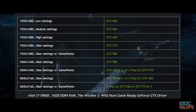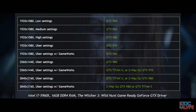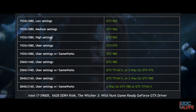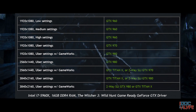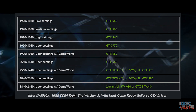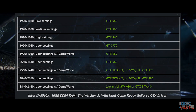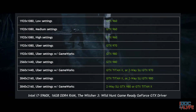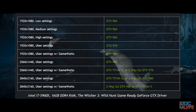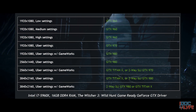For Uber settings at 1080p with GameWorks, optimal performance requires a GTX 980. Moving to 1440p with Uber settings, that's also a GTX 980. For 1440p Uber with GameWorks, you need a GTX Titan X or a 2-way SLI of 970s — that's a lot for just 1440p Uber with GameWorks. At 4K with Uber settings, a GTX Titan X or 2-way SLI 980s, and 4K Uber with GameWorks also requires 2-way SLI 980s or a Titan X.